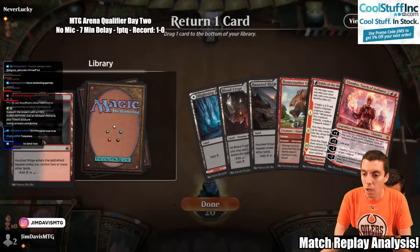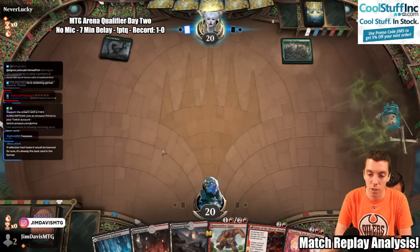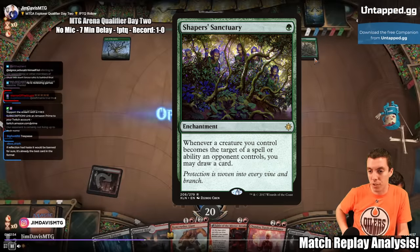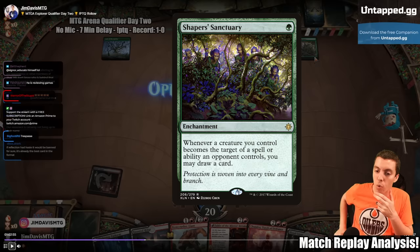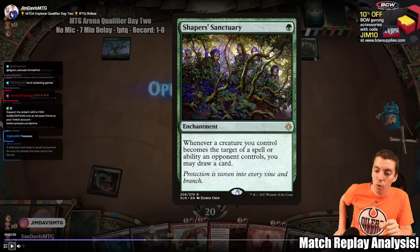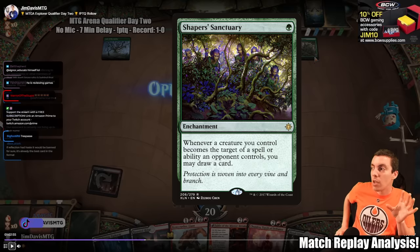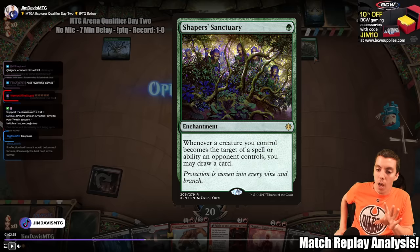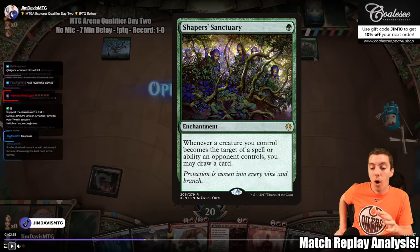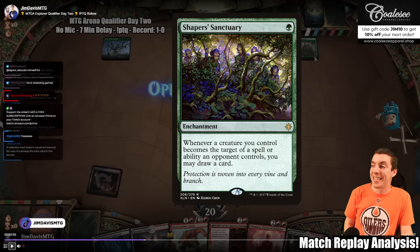Mulligan is the right call. Fantastic new hand: Bone Crusher, Fable, Chandra. We can go Stomp into Giant or Fable into Chandra. Then we play a turn 1 Shaper's Sanctuary. If you don't know what this card does: it's a 1-mana enchantment — whenever a creature you control becomes the target of a spell or ability your opponent controls, you may draw a card. This is a devastating card against a deck like ours, because it turns every kill spell into a 2-for-1 for our opponent. So right off the bat, we're behind — we mulliganed and our opponent played a turn 1 Sanctuary.